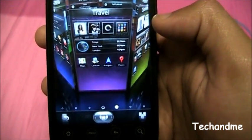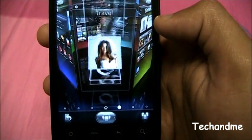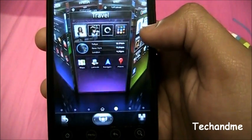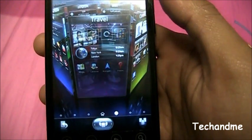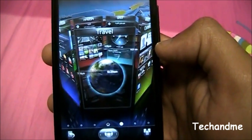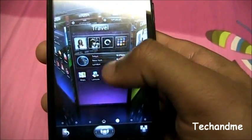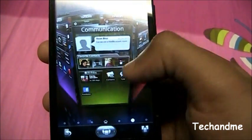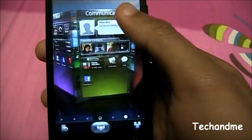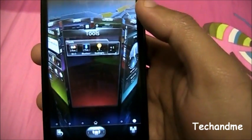Then it goes to the next one — some pictures cycling through, and then the world clock. But there's no real functionality, it's just cool to look at. So if you want to make your friends jealous, this is the app for you. That's the messaging widget, and then you have the folders for tools.